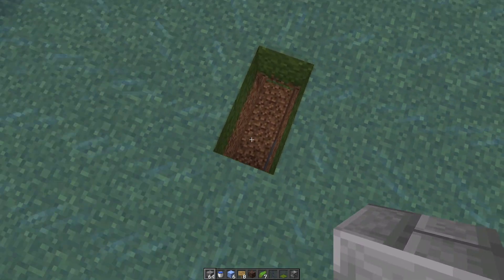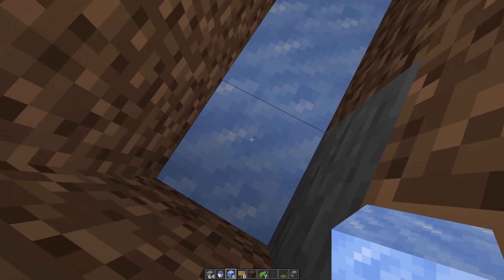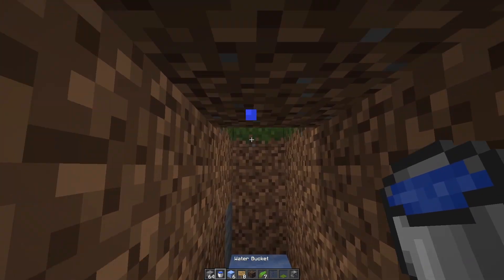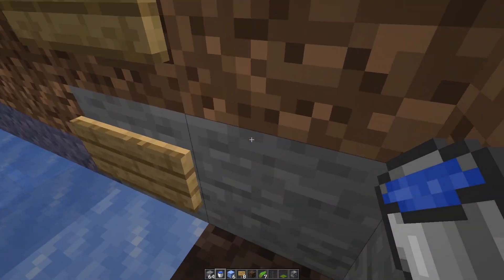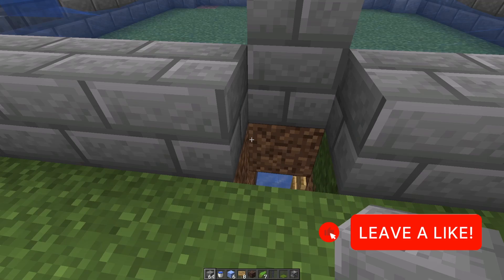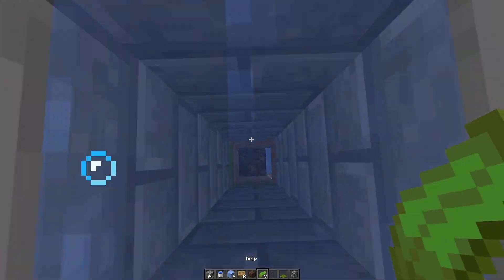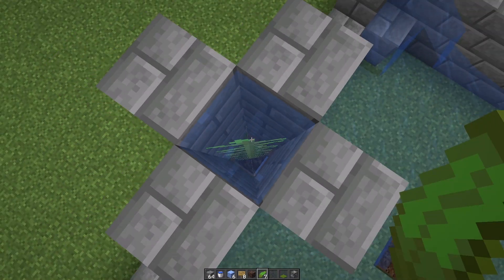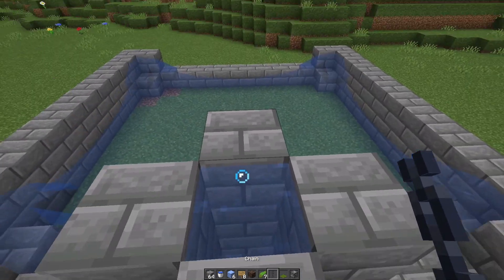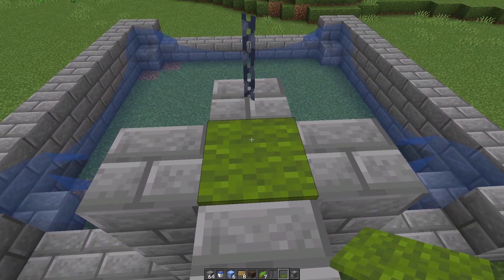Next we'll build our collection system. Place down six packed ice — 1, 2, 3, 4, 5, 6 — leaving one block space, then place soul sand on that last block. On the last packed ice place a sign there and one there. At the other end place water so it flows this way. Then above this block place three more blocks — that should be four tall — and build up a little tower around to that same height. Place a water bucket down, then place seven kelp all the way up. Go back down and destroy the kelp — this makes a bubble column so items fly upward. On the front center block place a chain, then place carpet right above the water.